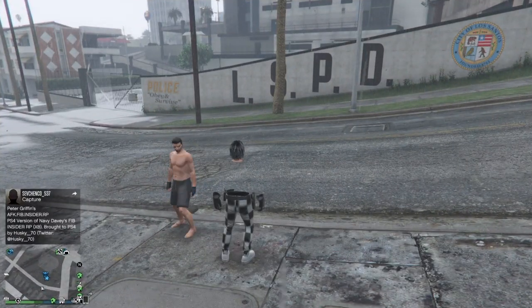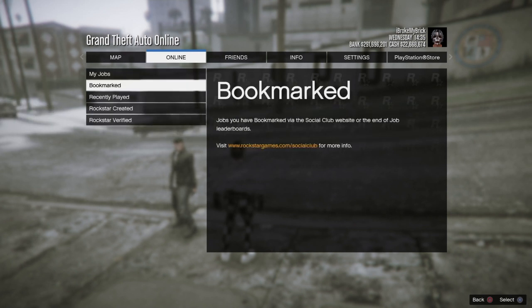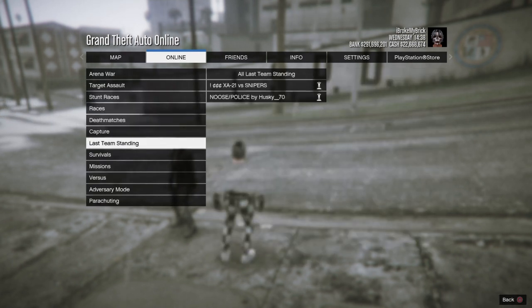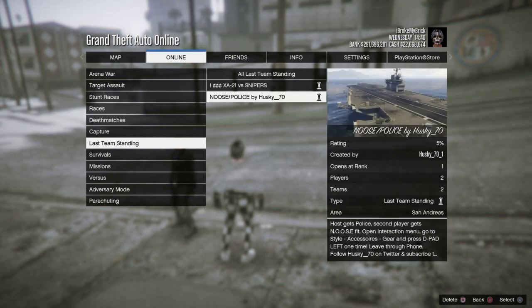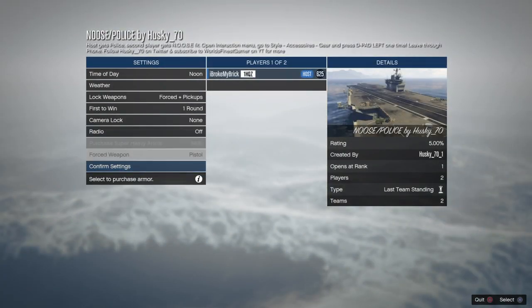What you're going to want to do is have a Social Club account connected to your online account. Search up on Social Club 'Noose slash Police' — it's a Last Team Standing job by husky_70. Make sure you bookmark that job, restart GTA Online, and start it up after. This part is sped up. Just start up the job and don't change any of the settings — just confirm it. All I did was change the radio station because it was too loud.